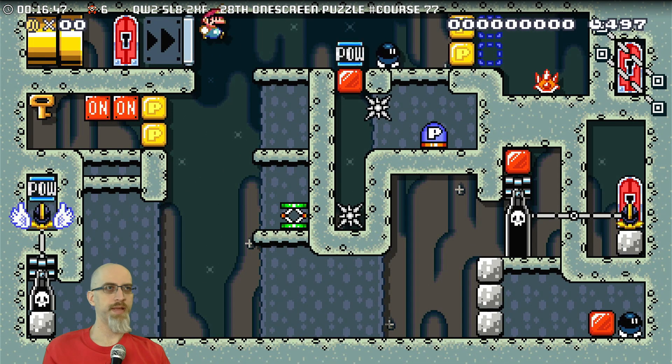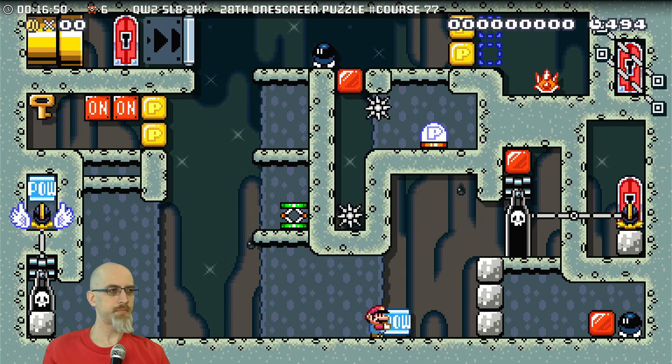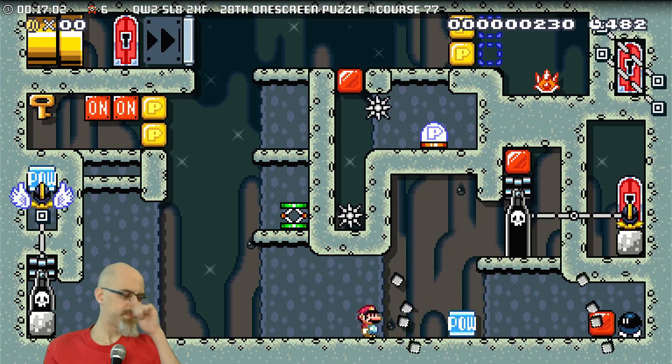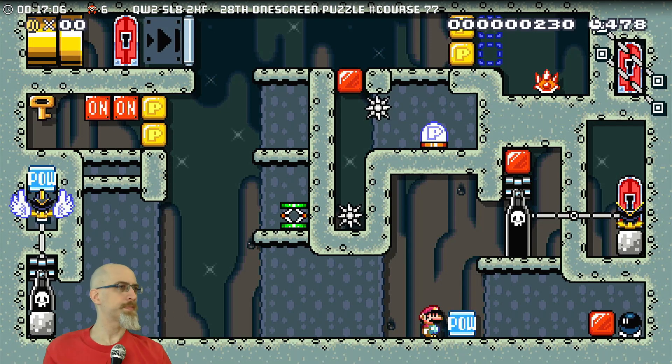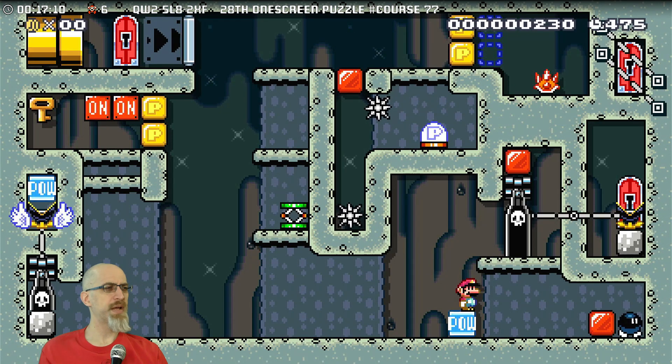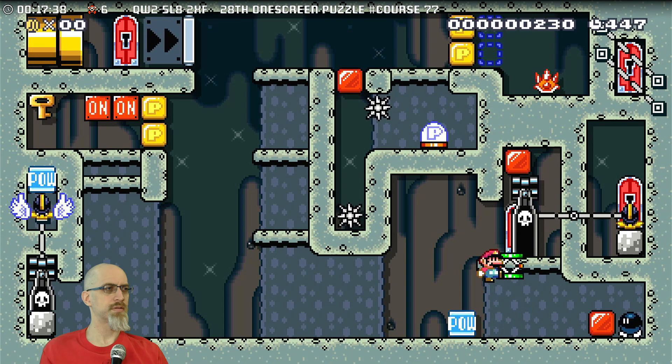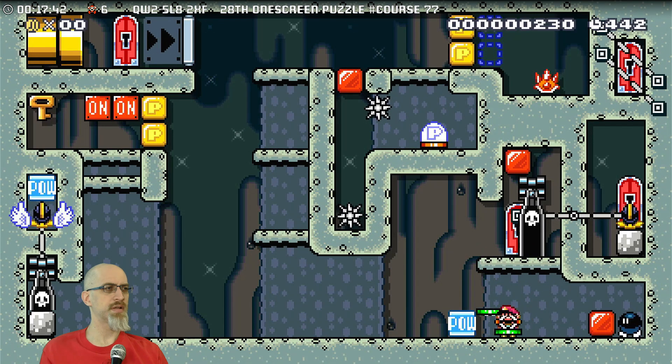Okay, I know what I'm doing now — all that without a silly mistake. I need to activate a POW eventually to get the blaster. I think I want the blaster moved before it makes its muncher. I'll make it to the left and I'll have to get rid of it eventually, but I think that's okay.